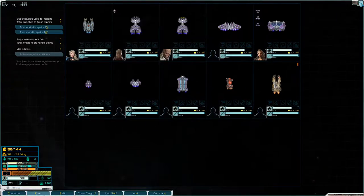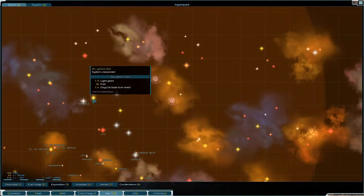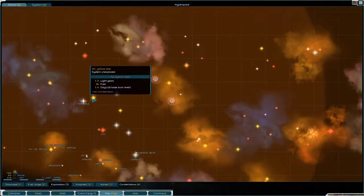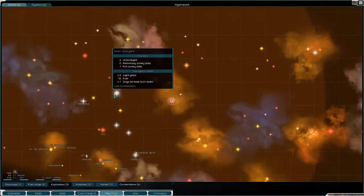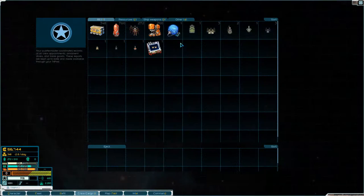Now we are heading back to Ahn and heading to Elnor. We might hit Ahn, then go to Nym and then go to Elnor, because we have on us an alpha core and some weapons and stuff that I want to store.